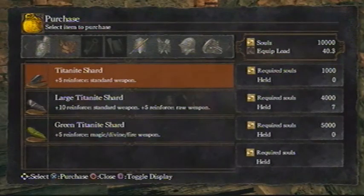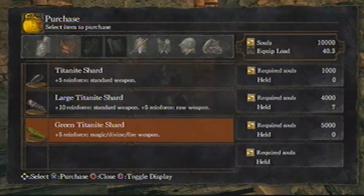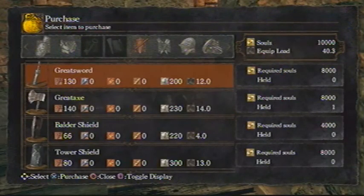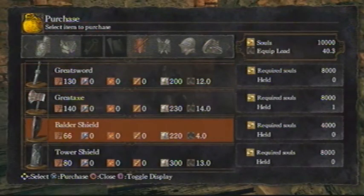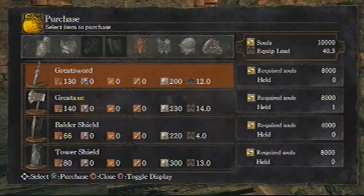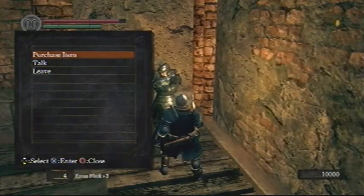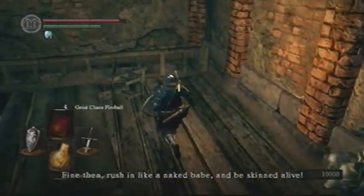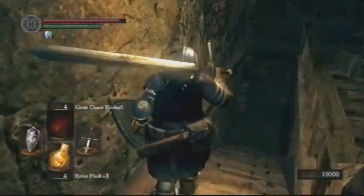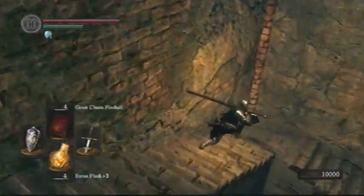Anyway, he doesn't sell all that much, but he does sell some cool stuff. He sells the Green Blossom, which gives you a stamina recovery boost. He also sells Large Titanite Shards and Green Titanite Shards, and those are very good. The Large Titanite Shards are for the 5-to-10 upgrades for your weapons. And the Green Titanite Shards are for Divine Weapons, which we're going to need later at some point anyway. The stuff he does sell is pretty useful, and this is a place you'll end up going from him to Andre in order to make Divine Weapons and stuff like that.